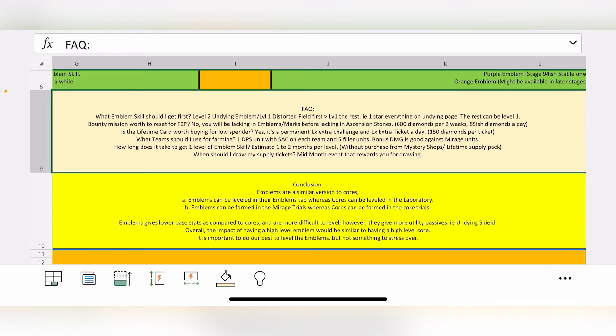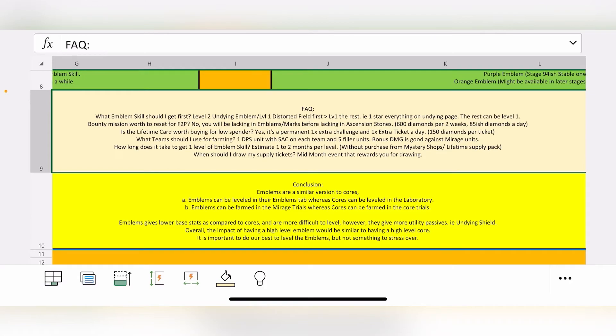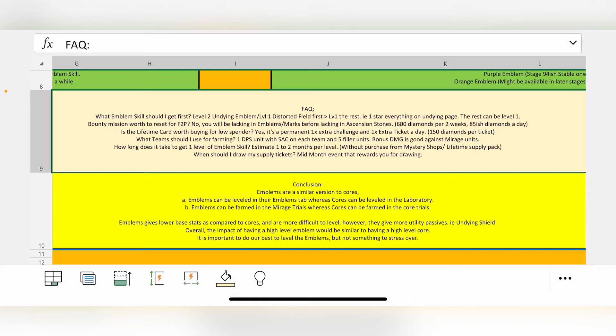Is the lifetime card worth buying for low spenders? It gives one extra challenge per day and one extra ticket per day, worth about 150 diamonds per ticket — that's up to you. For team composition, use one DPS unit with SAC on each team plus five filler units, using your bonus damage units like CK and ATT inside the Mirage Trial. How long does it take to get one level of emblem skill? Roughly one to two months per level without purchasing from any mystery shop or the lifetime supply pack.